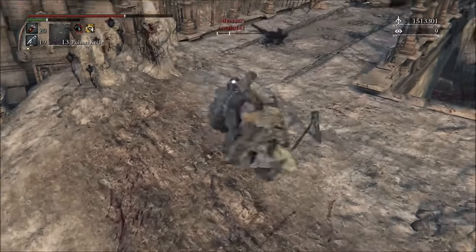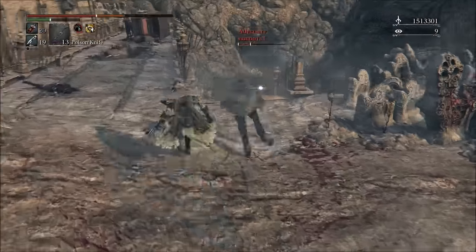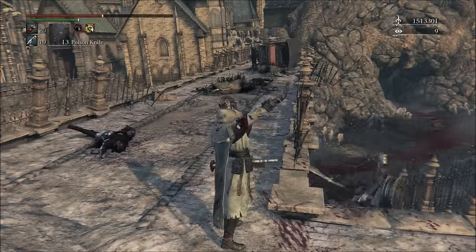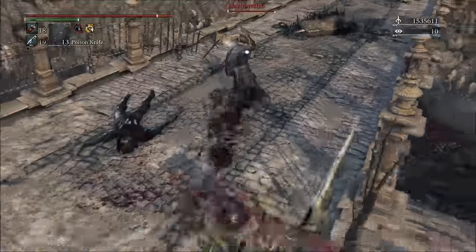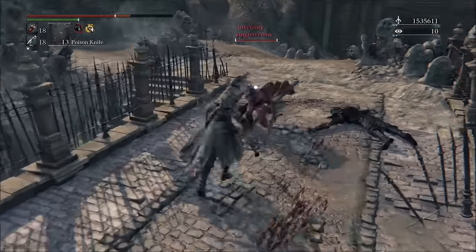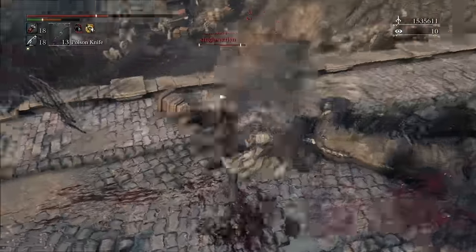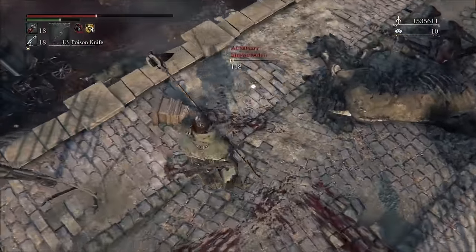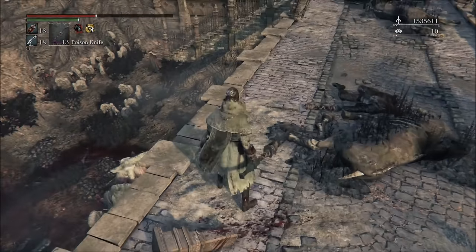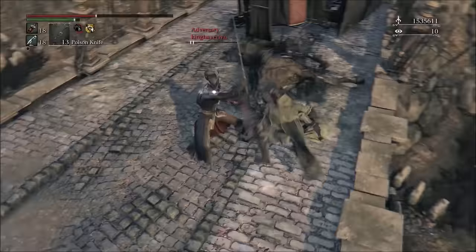A few other pros: the transform attack going from the second form to the first form is short range, but it's got a very heavy stagger and deals some pretty nice damage. And if you do two transform attacks in a row — going from second form to first form and back to second, especially if you unlock on the second transform attack — that can be very devastating. Speaking from experience, I have easily done 900-plus damage doing that and taken out some phantoms that were summoned in.